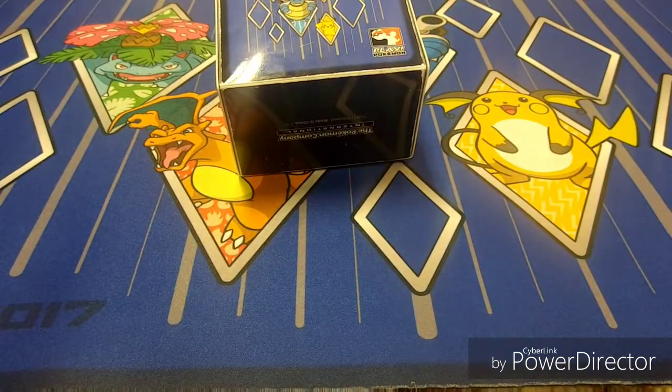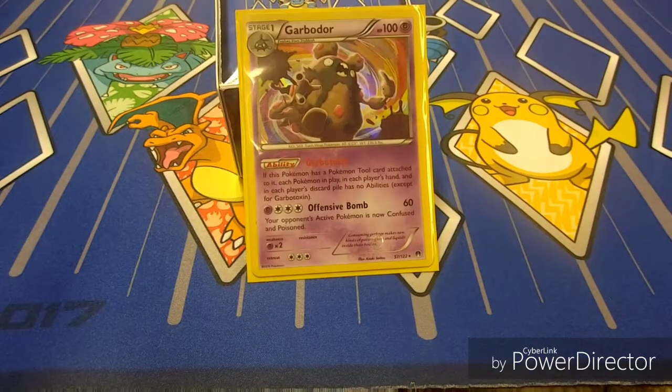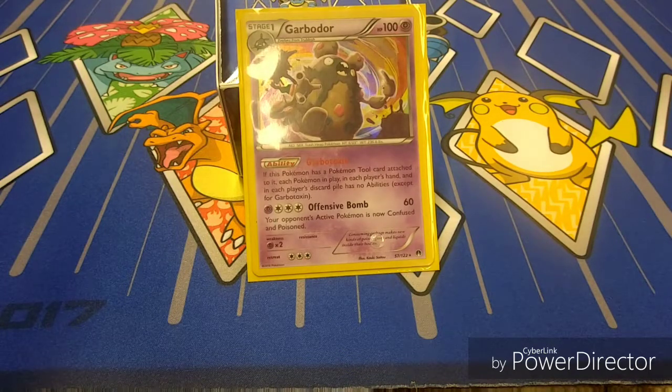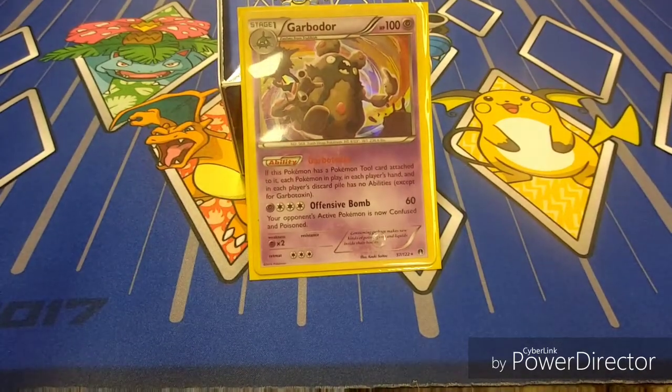We're also playing two copies of the Garbotoxin Garbodor. If this Pokemon has a Pokemon Tool card attached to it, each Pokemon in play and in each player's hand and discard pile has no abilities. That's a lot of ability lock. We have a ton of tools in this deck — Choice Band, Float Stone — seven tools in total. The likelihood that you'll hit one is pretty high, so you can get ability lock down. That way, Golisopod can just cycle and do its thing.